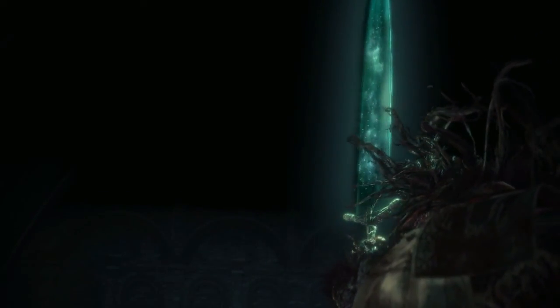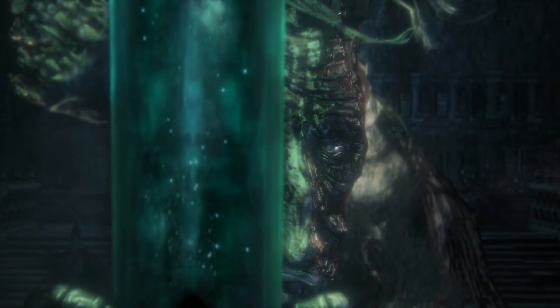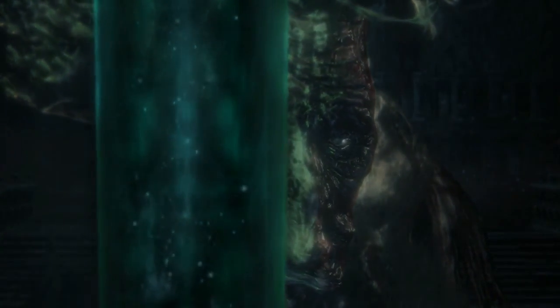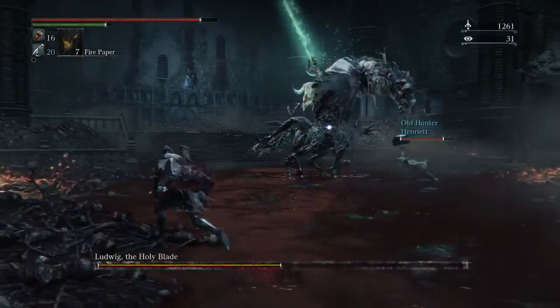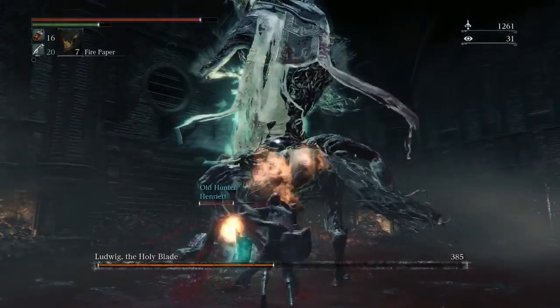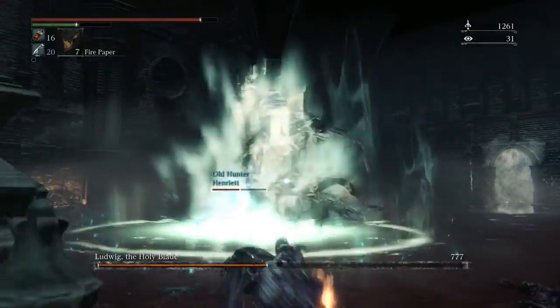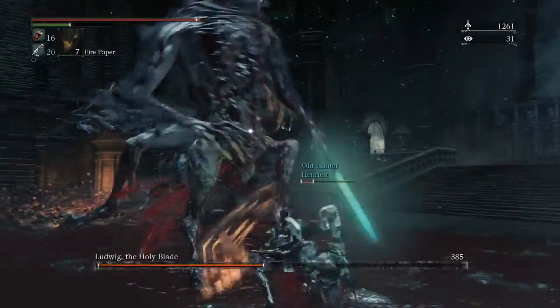A bonus fact: when you beat this boss it's very easy to get that sword, which you'll see at the end of this video. Here we are with fire paper on our sword again and our friend is still alive. He can't heal himself infinitely, so beat this boss as fast as you can and try to balance the aggro between you and your ally.